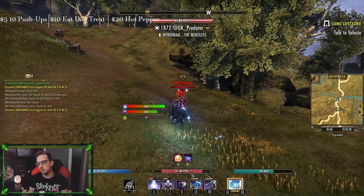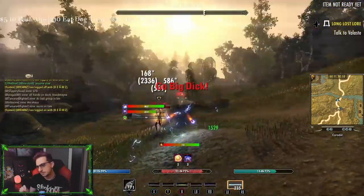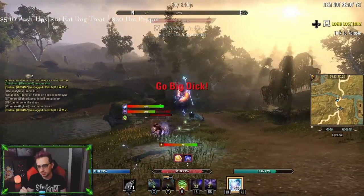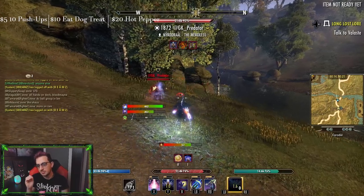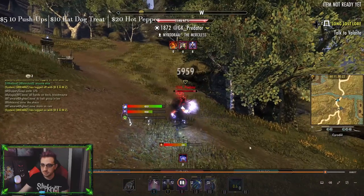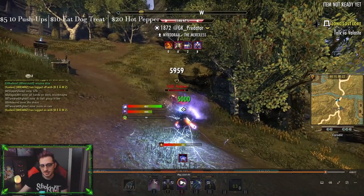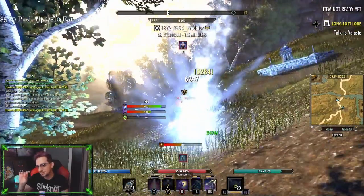Playing it back at quarter speed, you'll notice that we apply curse immediately, then swap to our back bar to pop overload, get back to the front bar as soon as possible, use meteor, and then light attack. Notice right here — I'm going to pause — how much damage this actually does: the curse explodes for 5,900 damage.